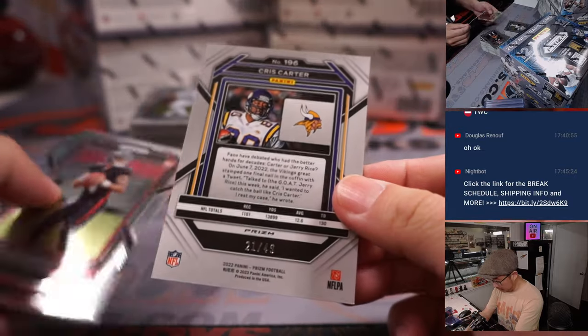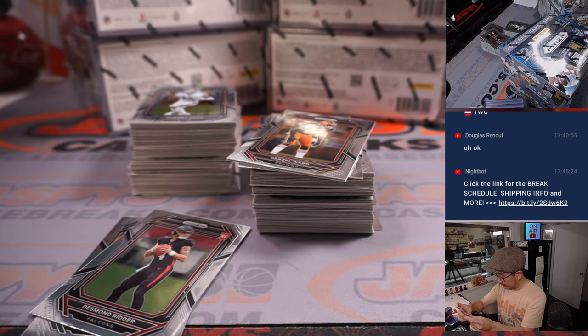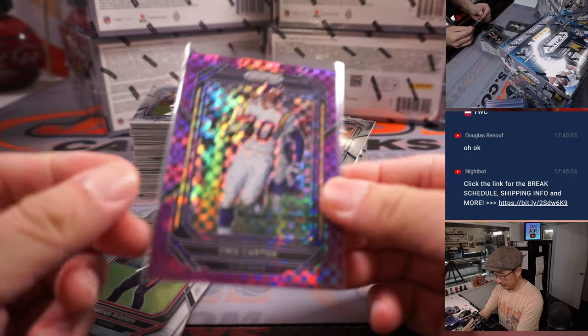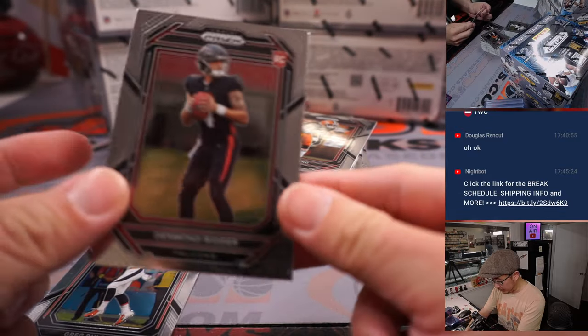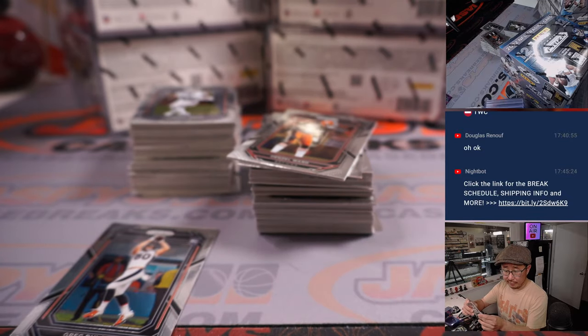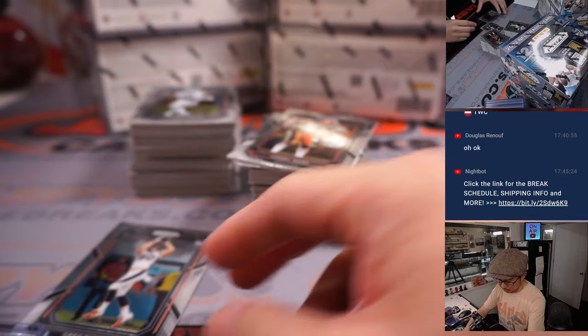There's Chris Carter, 21 out of 49 Vikings — that's going to go to Jerry. All he does is catch touchdowns. And we got Desmond Ritter rookie card for the Falcons — Nick O got randomized the Dirty Birds. Let's see if we can find some numbered ones of his.